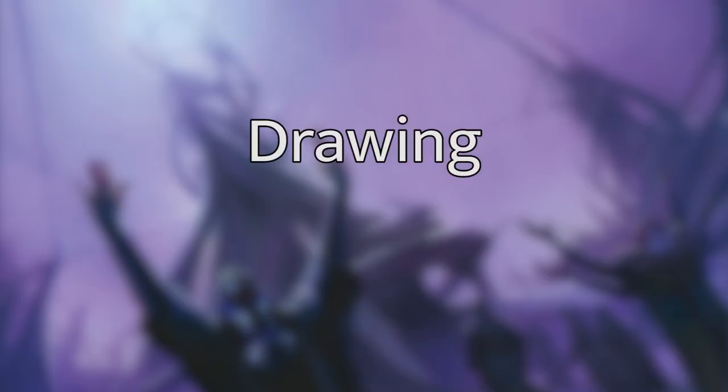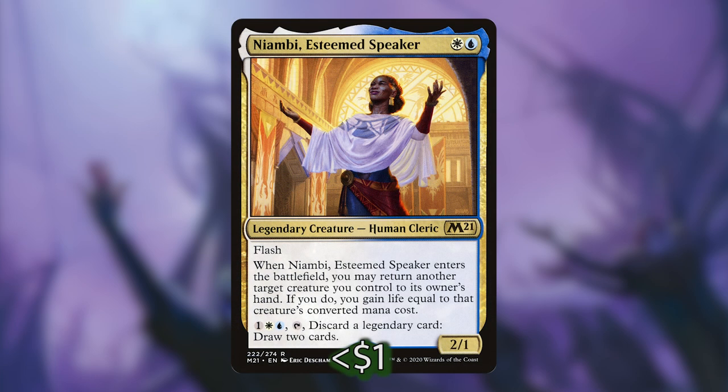Next let's talk about cards that draw us more cards. Nyambi, Esteemed Speaker, is a 2-1 legendary creature that costs a white and a blue to cast. She has flash and when she enters the battlefield you may return another target creature you control to its owner's hand, gaining life equal to that creature's converted mana cost. She also has a second ability: pay one, a white and a blue, tap her, discard a legendary card, and draw two cards. This is great if you're stuck with high-CMC legendaries in the early game.